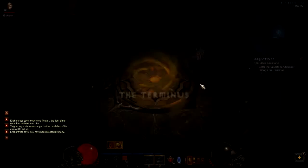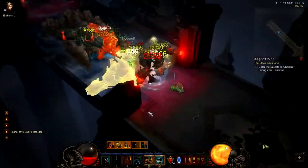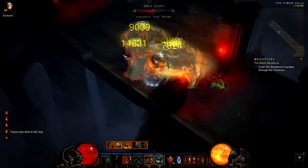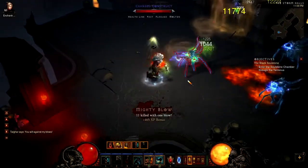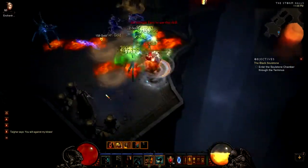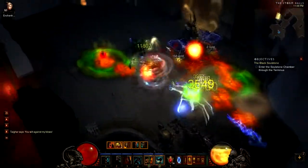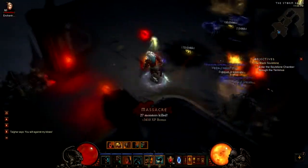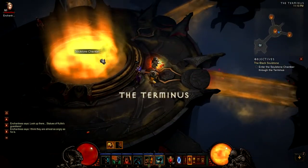As you guys can see here, what you want to do is keep your Warcry or Battle Rage up at all times and then just do circles. Start off with your Sprint, do circles around the guys, get your tornadoes going and then start Whirlwinding. As long as your tornadoes are already up, you'll be generating Fury and you won't have to worry about running out. When you start off with Whirlwind that's when you sometimes run out of Fury too quickly, so do at least one or two turns around them with your Sprint before you start Whirlwinding.